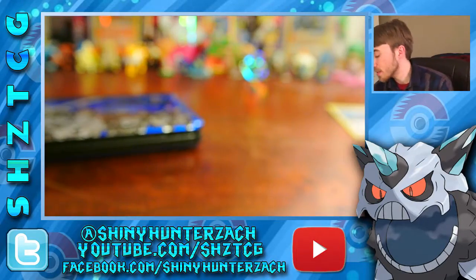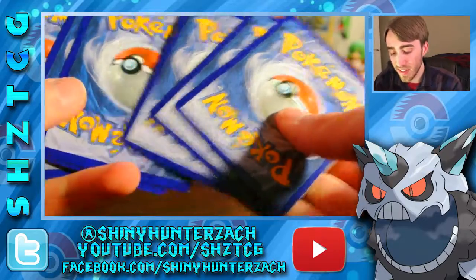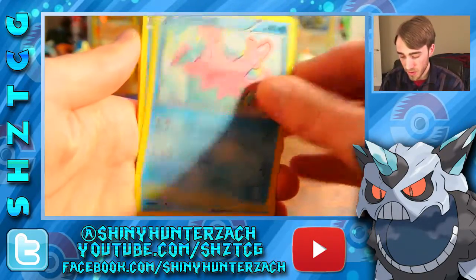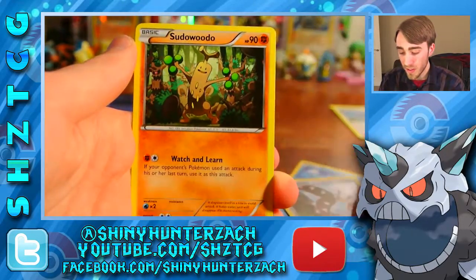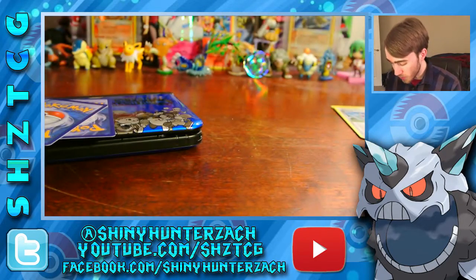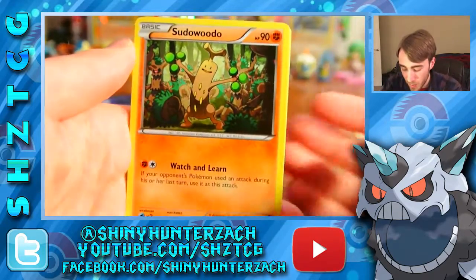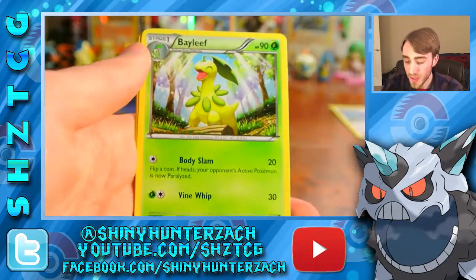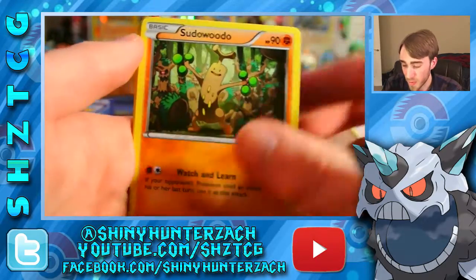This 3-pack blister has been very good to me so far with an EX and a holo. Let's see if it can continue with the last pack. In this one we have a Corsola, Froakie, Ferroseed, Electabuzz, Staryu, Mawile, Sudowoodo, and Bayleef. I like that Sudowoodo art — I'll show it again. They based it off of Pokemon X and Y, I believe, where you can encounter a horde of Trevenant with one Corsola in it, so I think that's where this art comes from.